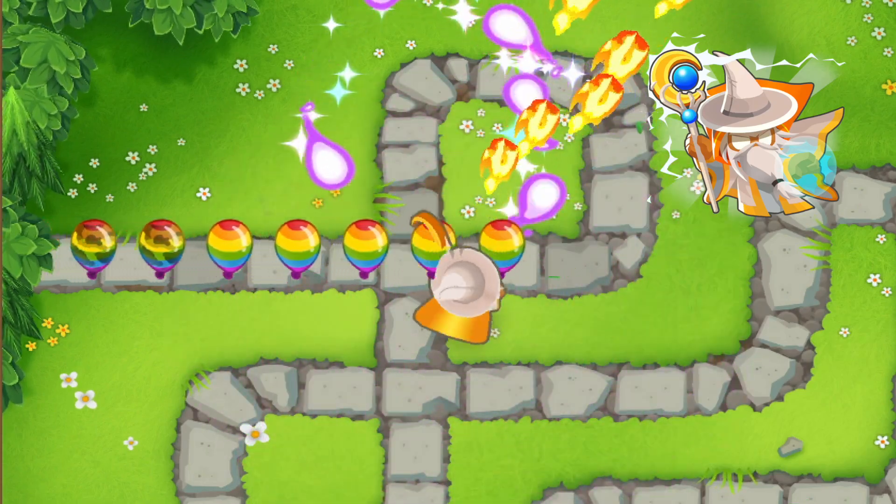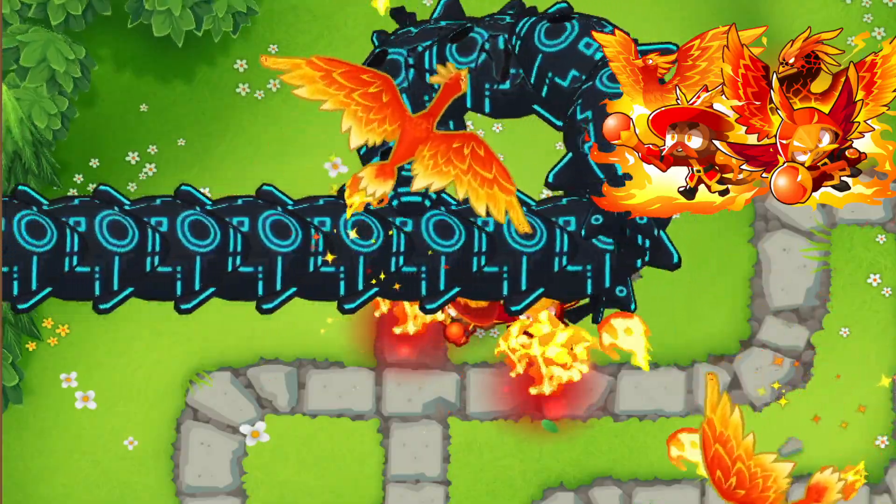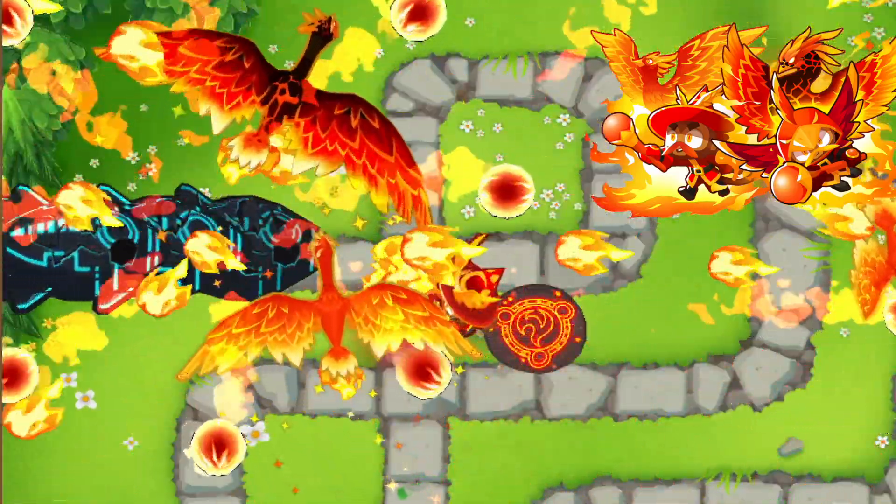The archmage gets the shimmer passive ability which reveals camos in its radius, and the middle path summon phoenix and wizard lord phoenix abilities can both pop camo bloons without the camo upgrade.